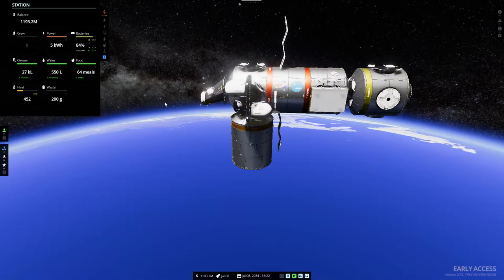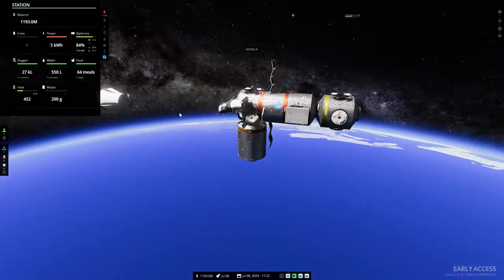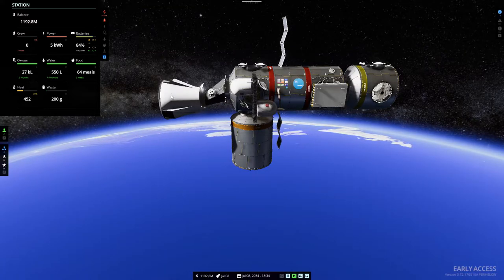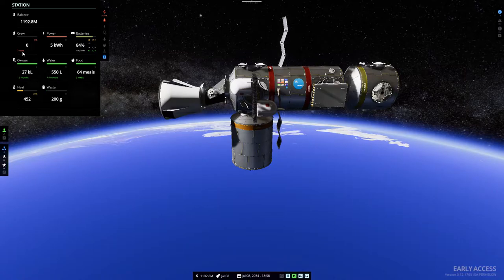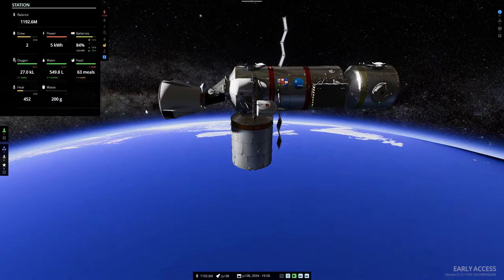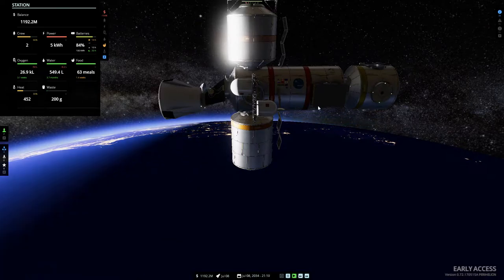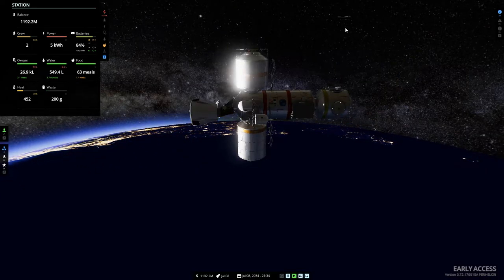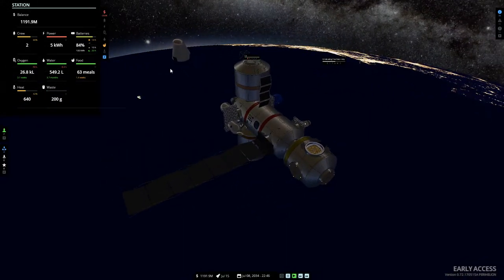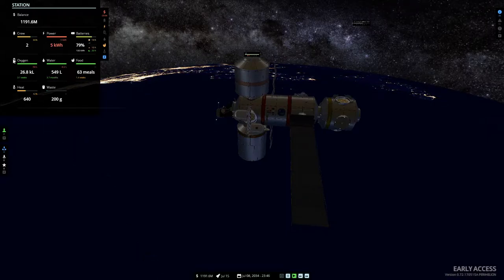Here comes our first shuttle - oh my god, the doors open before it even lands! There we go, our first shuttle has docked and we've received two crew. I don't think they're dead just yet, thankfully. So we've got two crew - one is going to be resting, one's going to be sleeping. We've now got our lab here as well, and our radiator is expanding. The shuttle's heading off. We've got food, water, and oxygen for now - we need to keep an eye on this.